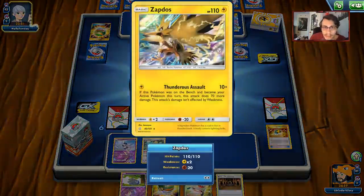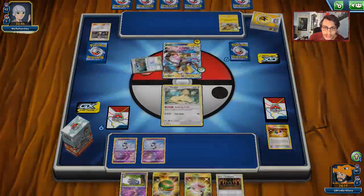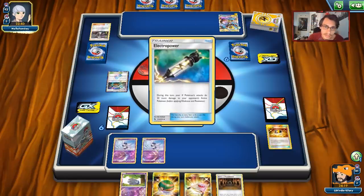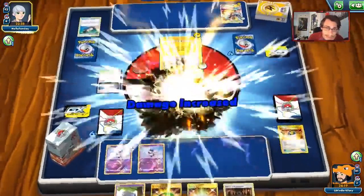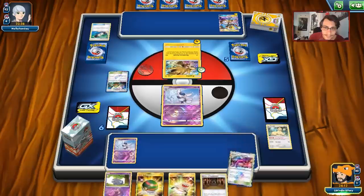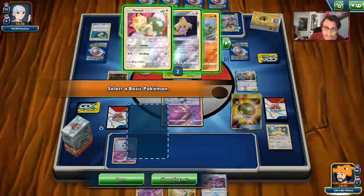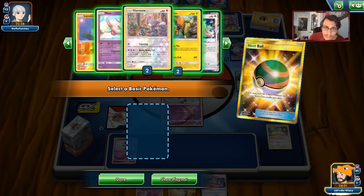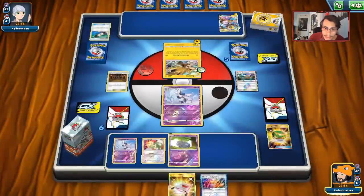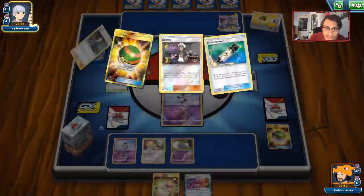We can bump Thunder Mountain with Shrine. We go double Meowstic and do Catterday — we have to start getting a board established. No Supporter, but we find Shrine which is good. The opponent knocks out Persian. We can also slap down Wondrous Labyrinth which is pretty good. My opponent hasn't been playing draw supporters and hasn't built up Pikarom, which is good.